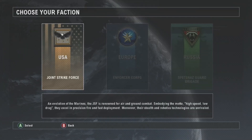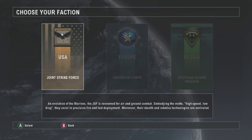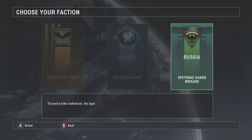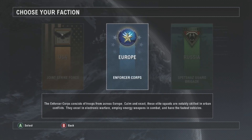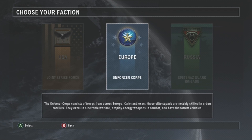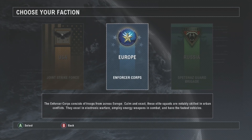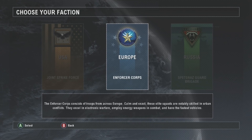The JSF is an evolution of the Marines, renowned for air and ground combat — high speed, low drag — and their stealth and robotic technology are unrivaled. In the lore, there are three factions: USA, Europe, and Russia, and they are all at war with each other — a three-way war. I don't remember exactly why, but I read the book and I still have it.